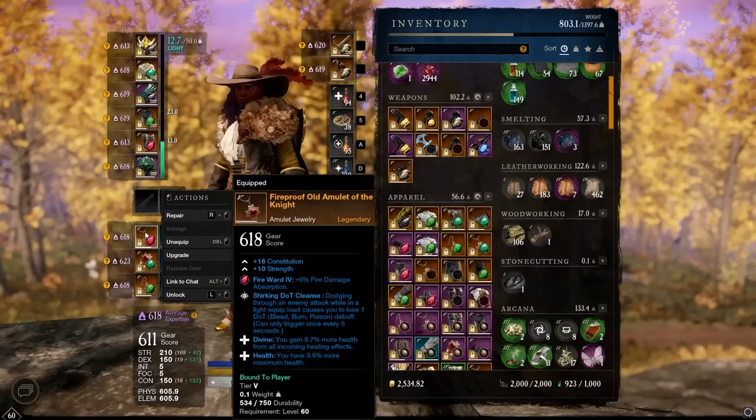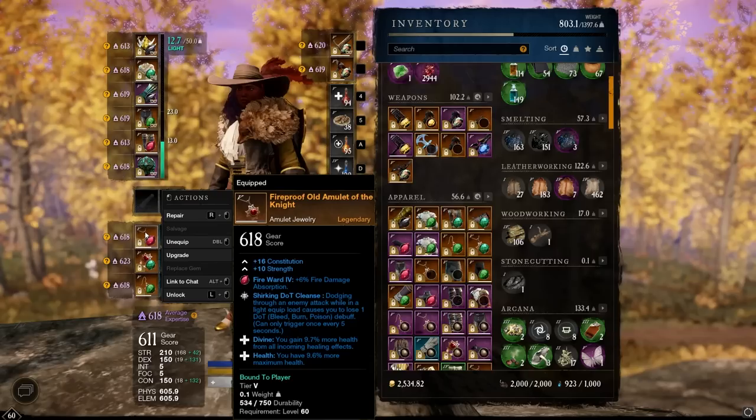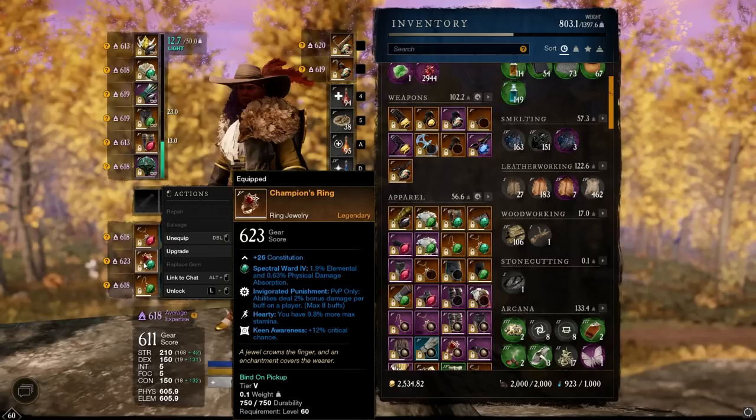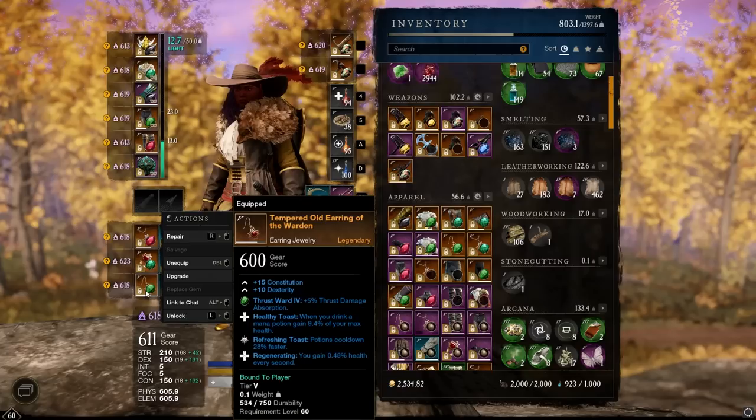For the amulet's third perk, I've gone with Shirking Dot Cleanse — something that's become a favorite of mine. There are a lot of DoTs in PvP right now and they deal quite a lot of damage over time, so being able to purge some of them off saves you a lot of health, especially for solo play. For the ring, I've got Hardy Keen Awareness with Invigorated Punishment. You could also go with the perk that increases Cripple duration, since this build has a lot of Cripples and they're pretty strong in PvP. This ring can be obtained from the PvP reward tracks. For the earring, I've got Healthy Toast, Refreshing Toast, and Regenerating — the best-in-slot healing item you can get.